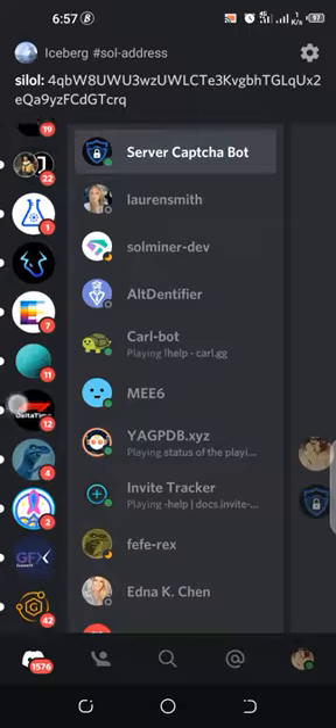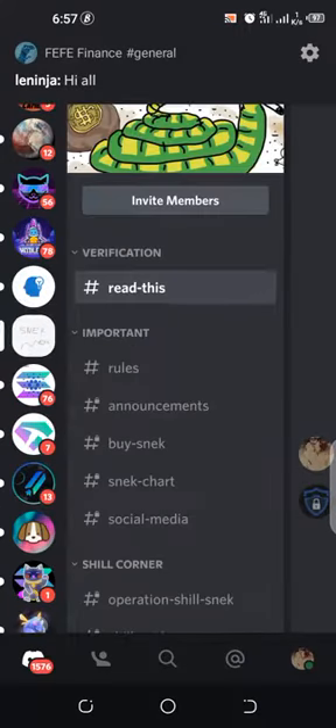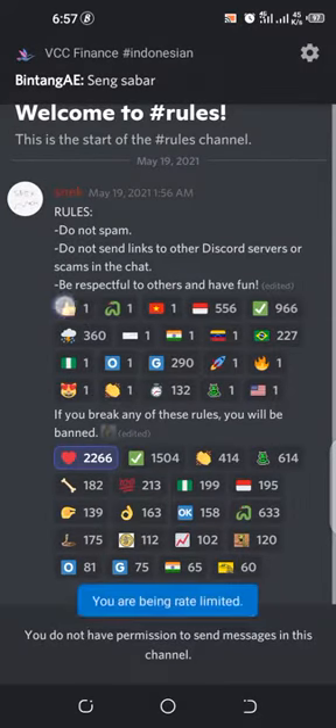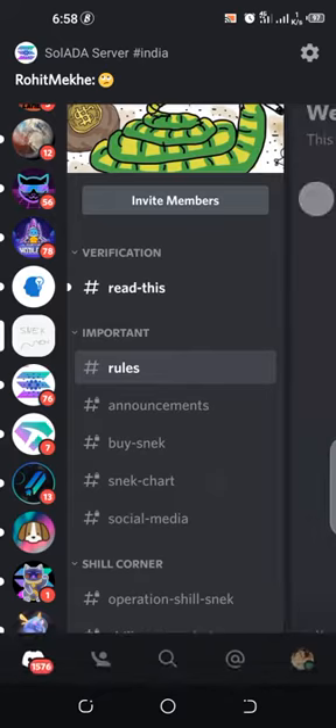I'm actually looking for the Discord channel now — Snake, where are you? Yeah, this is it. I'll come to rules next. I'll just react to this emoji. You just read the rules once — okay, I've read the rules, I'm good to go.